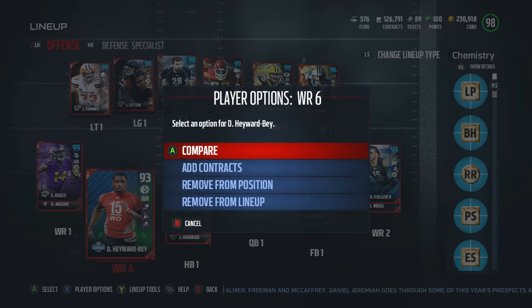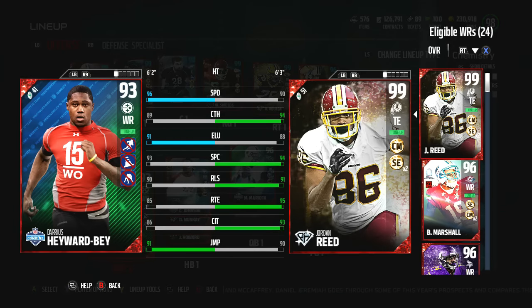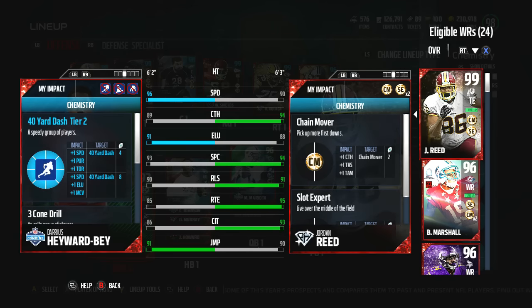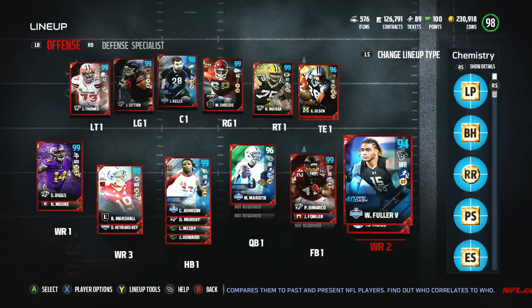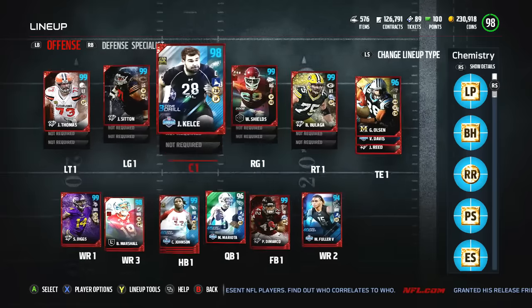I did buy Hayward Bay and made a mistake thinking he had the times two speed chemistry, which he did not. So I needed another one and went ahead and got Fuller anyway. I decided to keep Bay too — 96 speed, really fast. Between Fuller and Hayward Bay, both of those guys are really fast, so I should definitely put one of them at kick return.